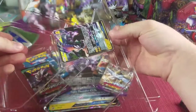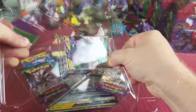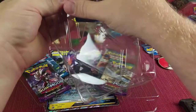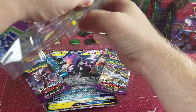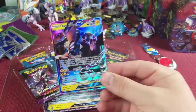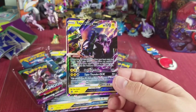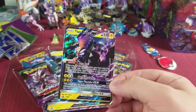Alright, let's pop this guy out. Of course he doesn't want to pop out for me — come on. Oh, almost got him... almost... there we go! Shining Tapu Coco GX, nice! It's just like regular Tapu Coco GX, just looks a little bit different, that's all.